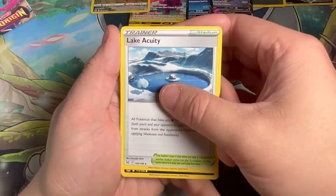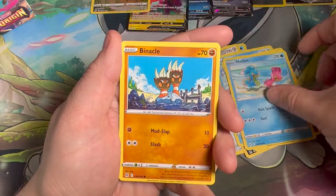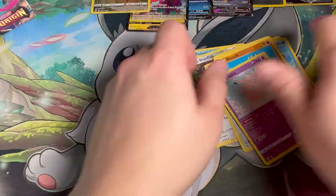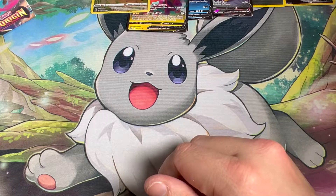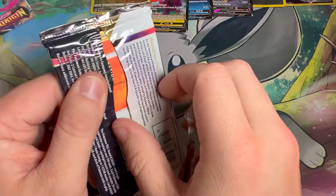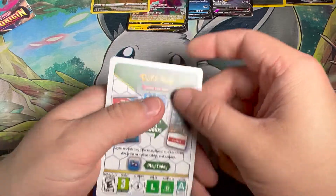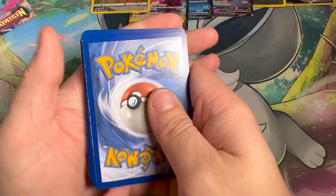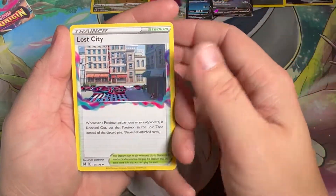Cute little Horsea there, Shillows, Minun. It's a decent Dominion card. I love water Pokemon — I don't know why, but I really like how they make the cards. I think they do a really great job with water Pokemon. And yeah, that centering is just almost everywhere. Got a Lost City.